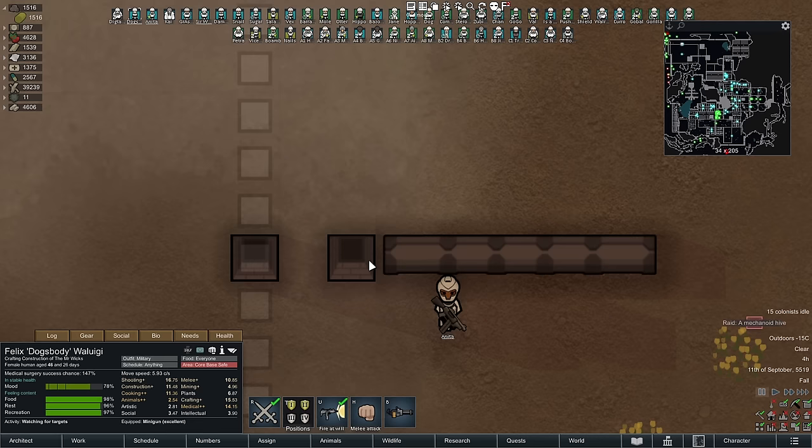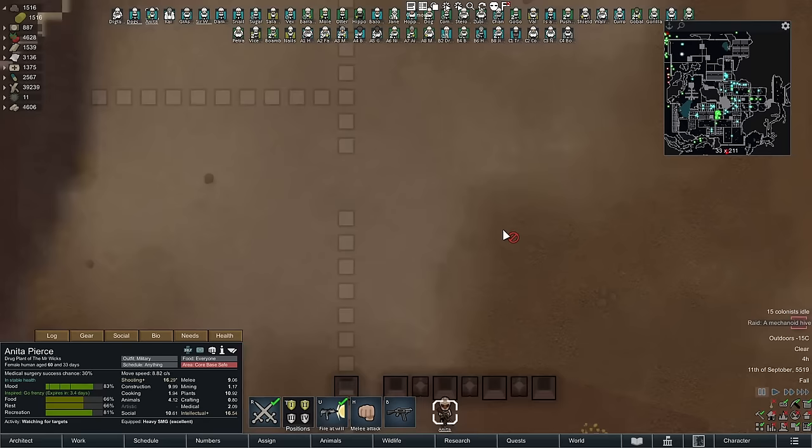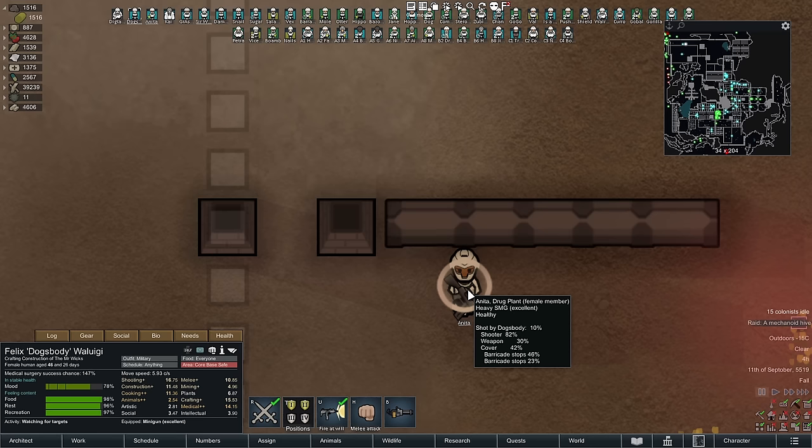The chance to be shot by Dog's Body is 11%, but we can improve upon that. The simplest way is wall segments. You should note that the tighter the angle you have on something, the more barricades a shot passes over, changing the cover amount. If a pawn is on the edge with no cover to the right, someone shooting from the right gets a bonus attacking them. Combined barricade stops of 46% and 23% represent the combined chances that bullets hit the barricades instead of your pawn.